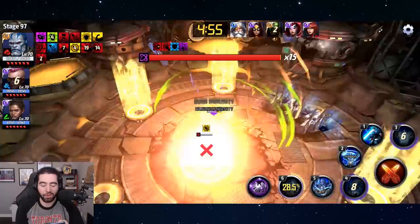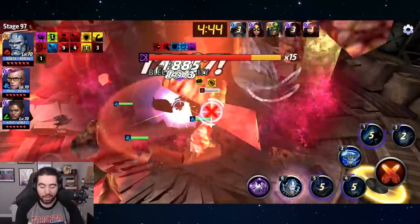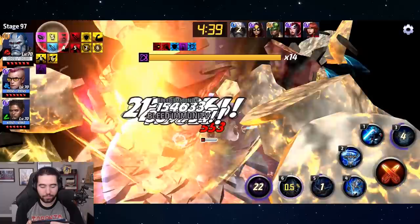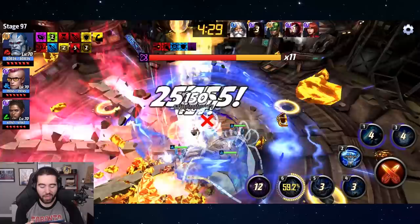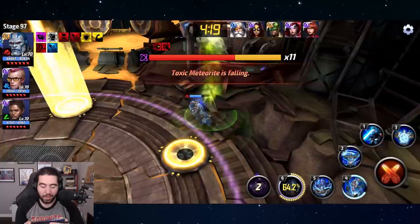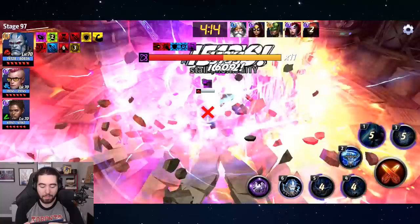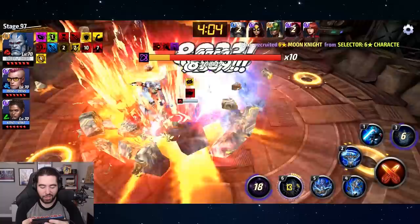Stage 97 — we've got Kid Omega lead boosting the mind damage of Apocalypse, and Apocalypse is the main killer here. The nice thing about Apocalypse, like Thor, is that you can get this done at a very high level. I don't know if it'll necessarily be stage 99, but maybe 99 with a mind damage obelisk — he just does obscene amounts of damage. He's the best character for Ebony because he combines everything: the mind control, the elemental damage, high burst, and he's very tanky.